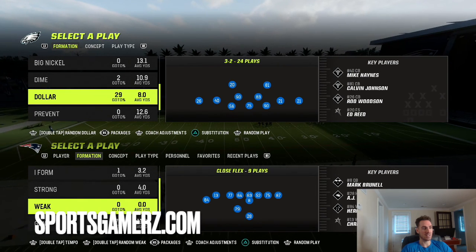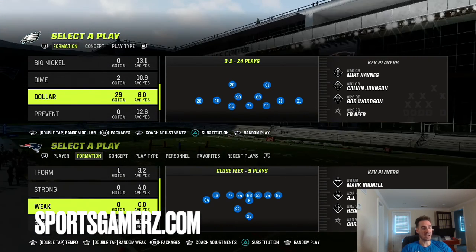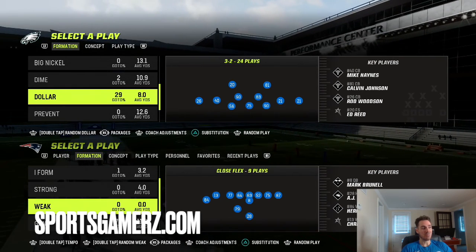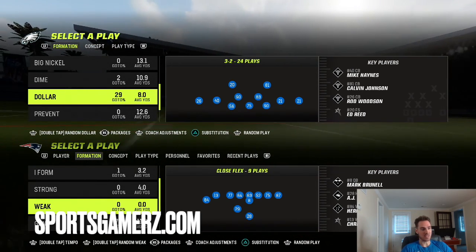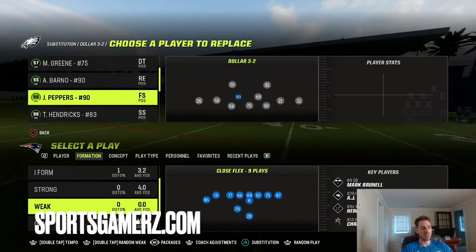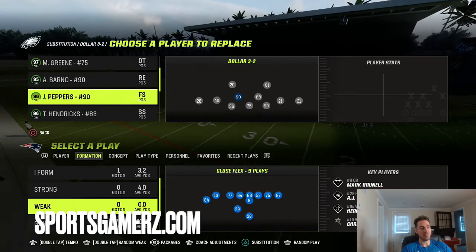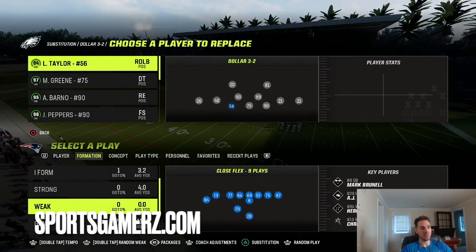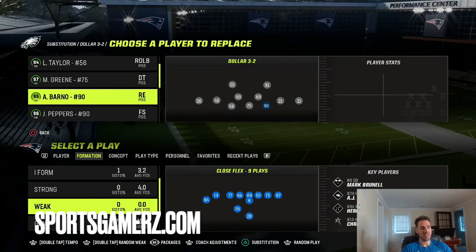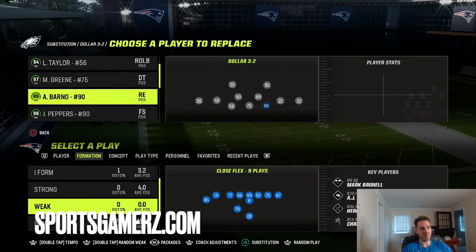We're going to be looking at the dollar formation. I've been kind of hiding this tip for a while because it's so good. You can run dollar from a few books — I like to use it out of the 4-6. When running dollar, I make sure that I have safeties in a linebacker, and for this blitz in particular, you really want two fast defensive ends. I have Lawrence Taylor and another guy who's actually like 95 speed, so he's really good.